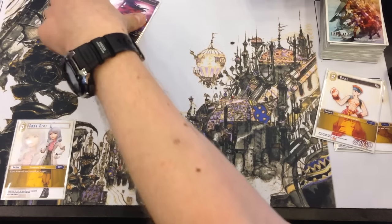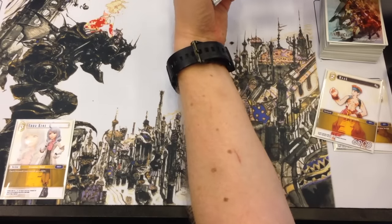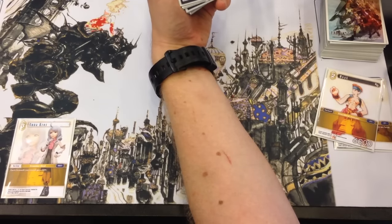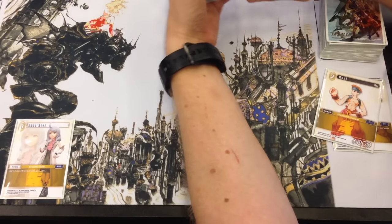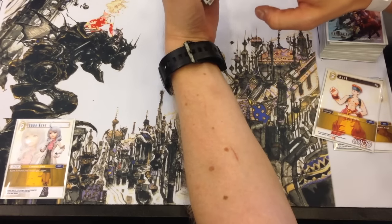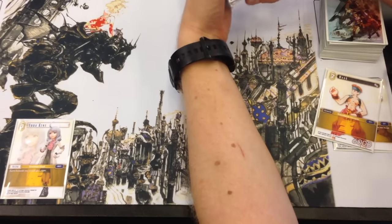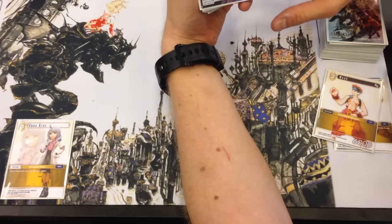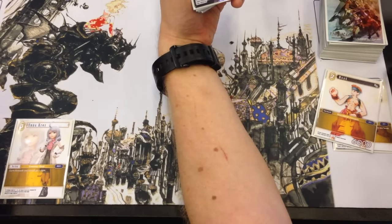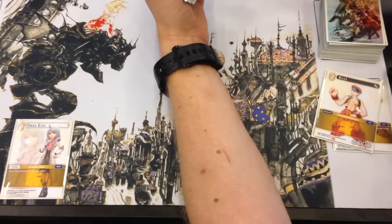There's one last cool mechanic. When you build your deck, you need to put in several cards of the same type, and we have several versions for each character. For instance, Vincent — you can get a version from Advent Children or the original game. Some of these cards have special abilities marked with a little red S, which come directly from the games. In order to trigger these abilities — because they're extremely powerful — the base cost is that you need to discard a card of the same name, not necessarily the same design but the same name. And that's going to trigger an incredibly powerful move.